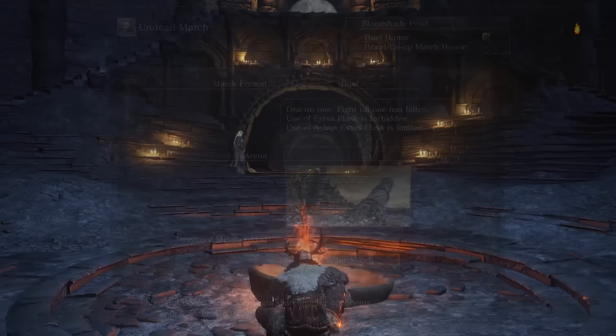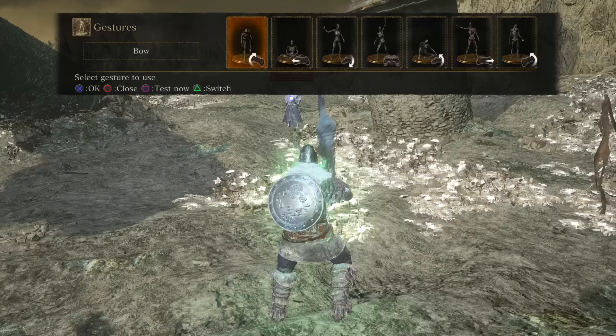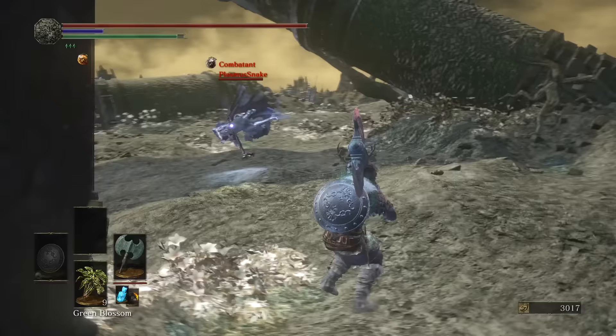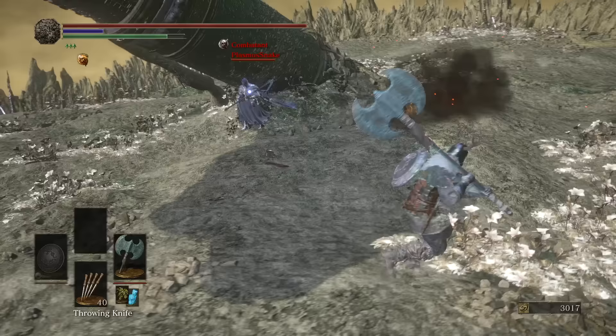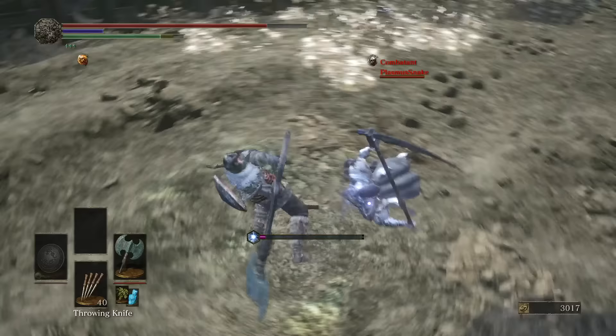I'll be able to sleep tonight because of that one. Typically I'm up all night screaming because of the nightmares and the night terrors. Hello sir, let's have a good game, Plasmus Snake. So he's got the Friede Scythe — gotta be a little bit careful. You do get a boatload of hyper armor with Friede Scythe too when you're in the two-scythe form and you're actually doing your attacks. Thank you, Shockwave.